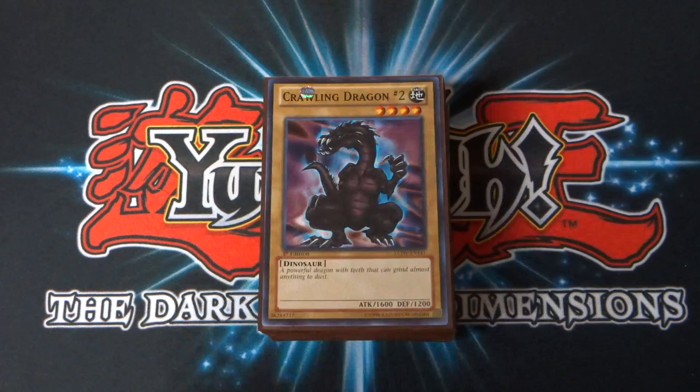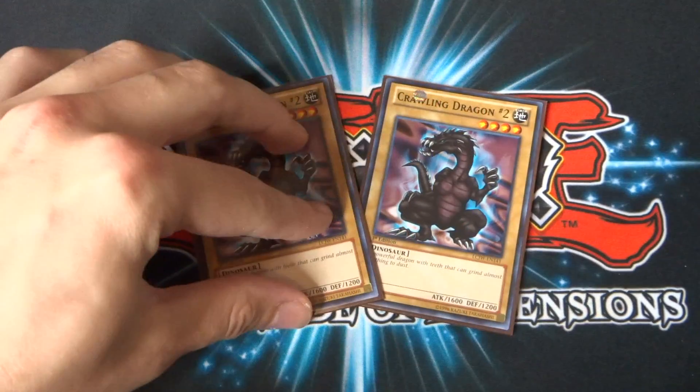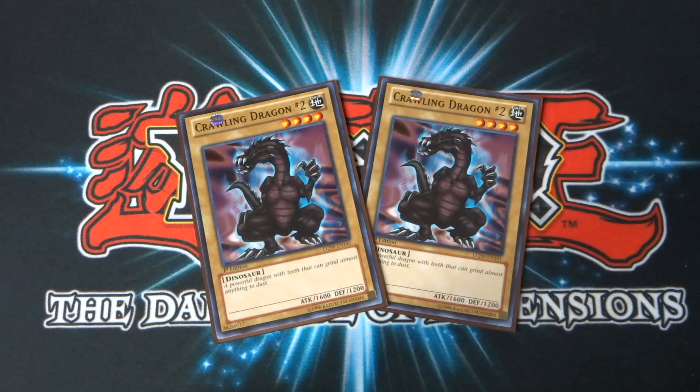So I'm going to jump straight into the deck profile. First of all, with the monsters: Crawling Dragon Number Two. It's a four-star monster with 1,600 attack and 1,200 defense. In character deck duels, a four-star monster with 1,600 attack is pretty good, especially if you can get it out nice and early, because there's a lot of decks out there that will struggle to overcome something like that. It's just an all-around easy monster to get out, so you can get your tributes off easy.